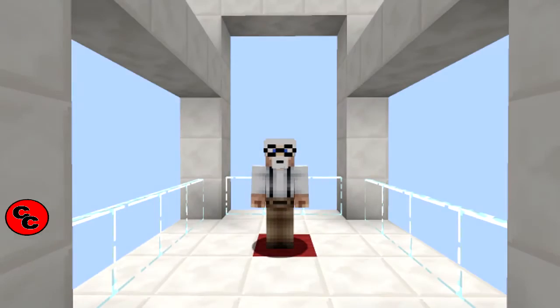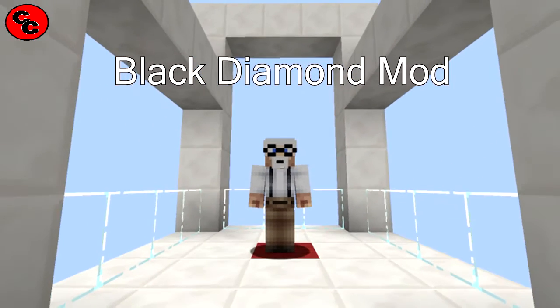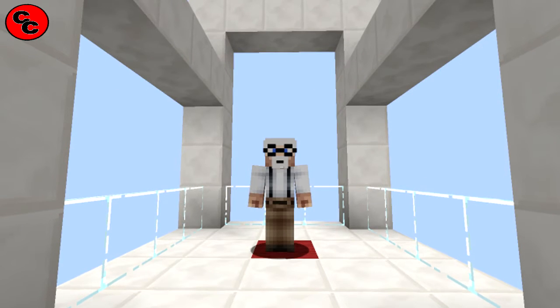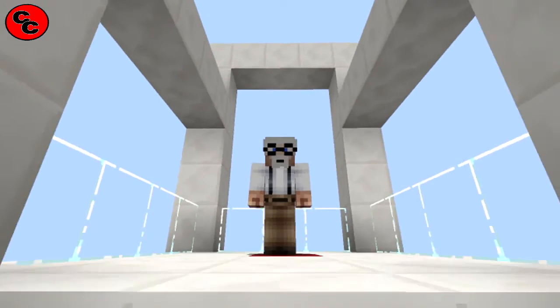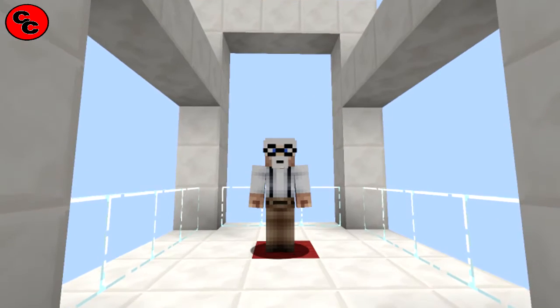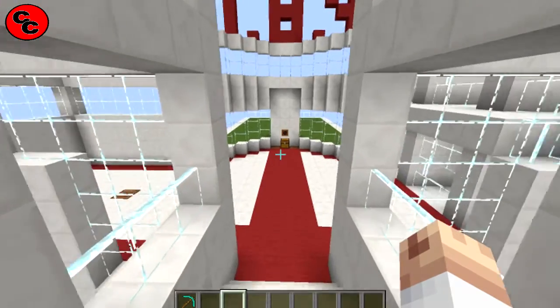Greetings! Today's mod is called the Black Diamond Mod. It gives you the ability to make a black diamond in game, which isn't too expensive — just a diamond and a bit of obsidian. It lets you make better armor with more durability than diamond, better protection, better weapons, a better-looking sword with more attack damage, more durability, and a pickaxe that's practically instant mining.